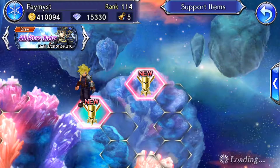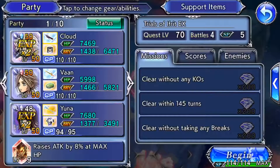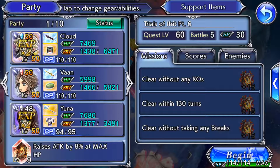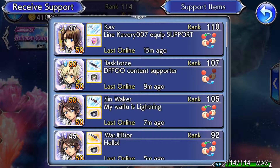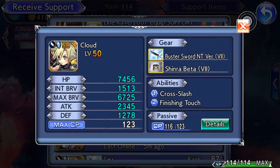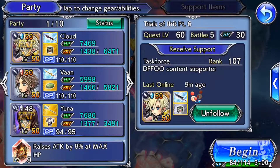Alright, let's try to do this. Let's do the level 60 first and then after that we'll do the level 70 one. I don't know if we can do it but let's just try anyways. I'm gonna be using Cloud, Ban, and Yuna. My effort is level 9. So let's see if this is good. I'll use this Cloud as a supporter. Okay, let's try this.